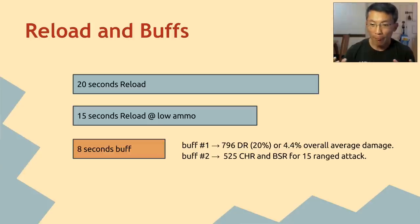That 4.4% overall average damage increase is remarkable just from having the buff capped. The second buff — the next 15 range attacks — gives you a crit and brutal boost. For Punisher, the crit and brutal are already eating into diminishing returns, but it's always good to buff it up. It's about 4% or a bit higher for the crit and brutal. That's the range we're talking about here.